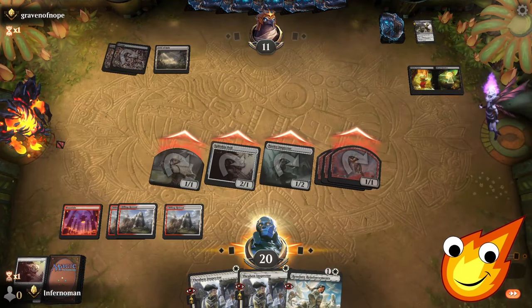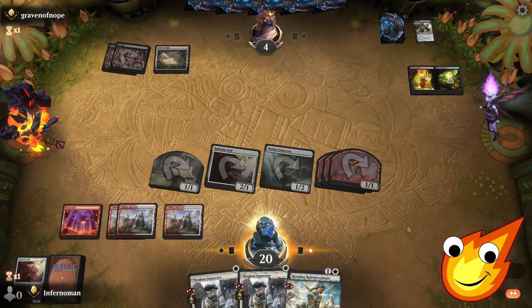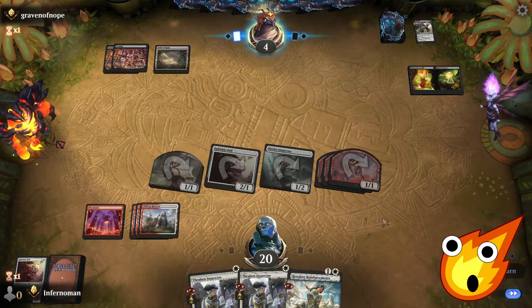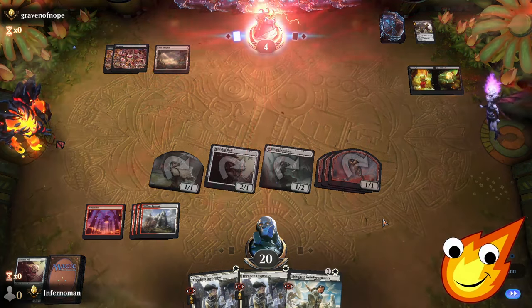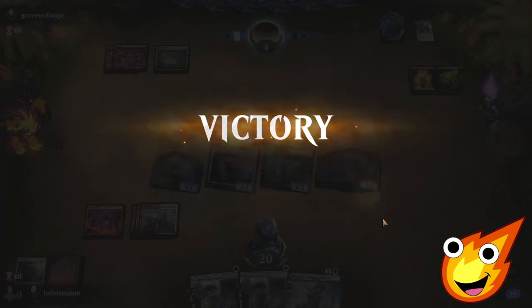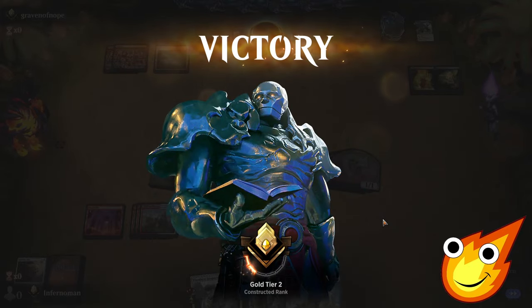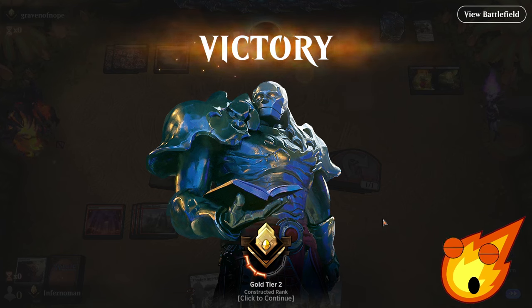We lose one of our toys — down to 4, opponent. Clock is ticking now. Do you have an answer to beat us? And they are out of time, everybody. They have had enough. Nothing super crazy there, but you did see toys and tokens still can do their thing.